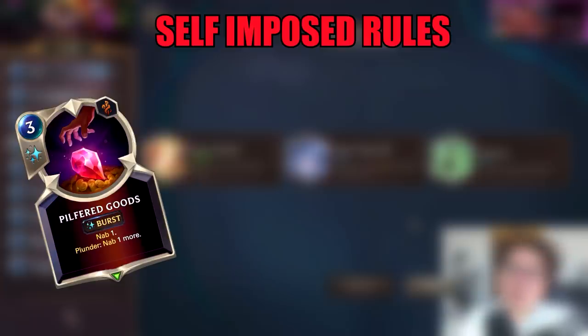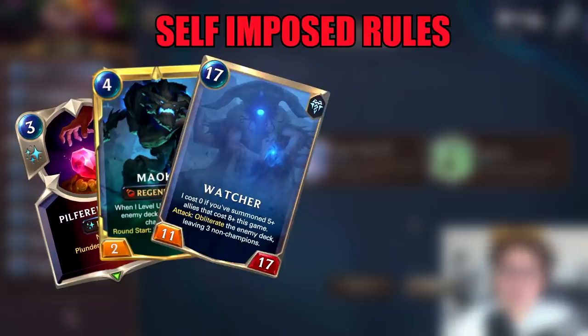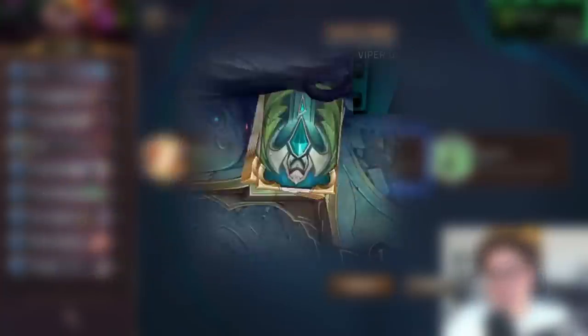Maybe I'll do it on a harder difficulty later — don't hold me to that. And to make it even harder on myself, Twitch Chat and I decided on some self-imposed rules. We aren't allowed to use Nab from any cards, perks, or items, or draft Maokai or Lissandra. We have to mill out the opponent the old-fashioned way every single time.